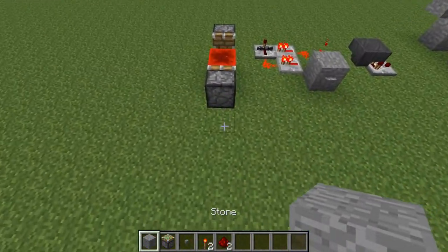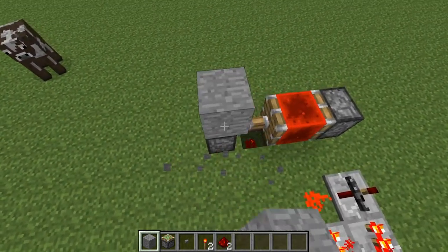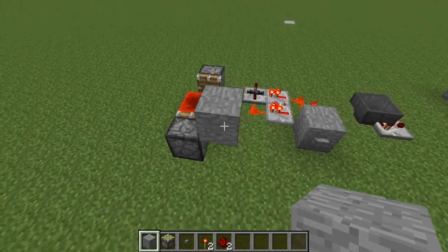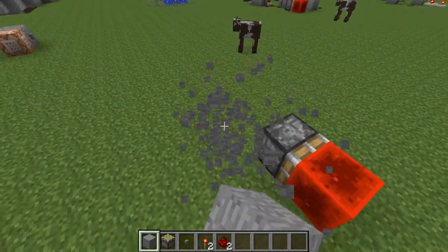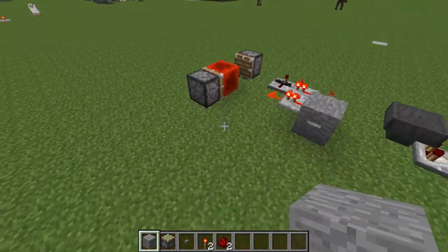So the first one is called a BUD switch. If you place a block next to this piston right here on any side — you can't place one here though, it doesn't work right there. And you can't place it on this piston either. So that's a BUD switch.